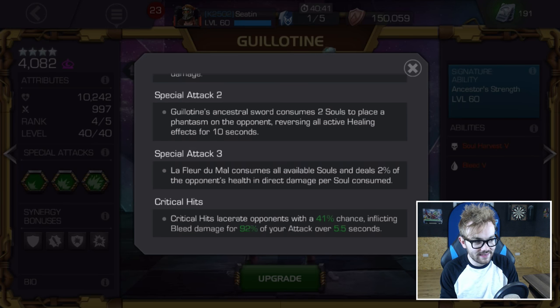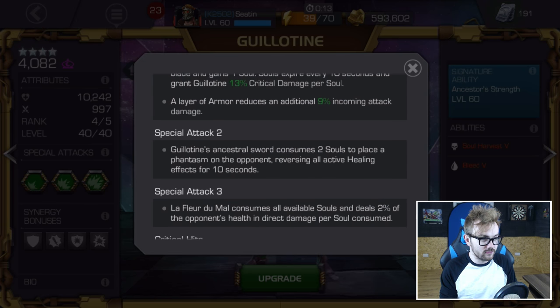Guillotine is an absolute powerhouse. The other two functions that souls have: with Special 2, you can consume two of them to place a healing reversal on the enemy. With Special 3, you can consume all your souls for 2% of the opponent's health in direct damage per soul consumed. However, there isn't really a scenario where Special 3 is useful in my opinion, because in really long fights you don't want to consume your souls — they're giving you so much additional damage across the board.